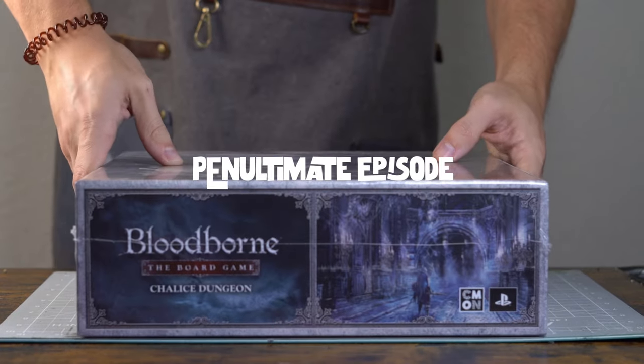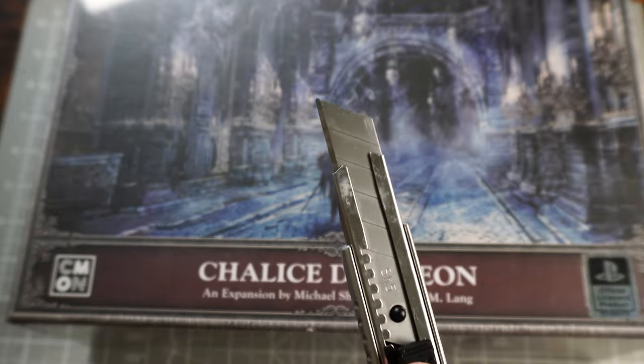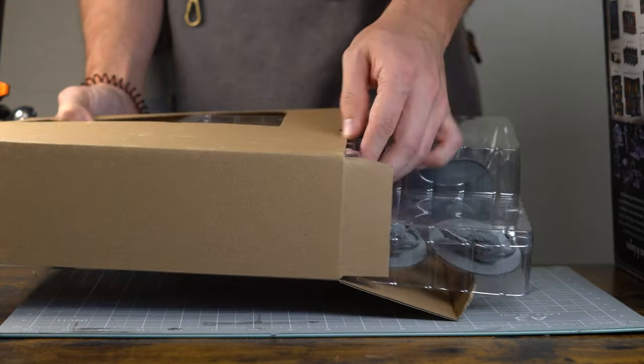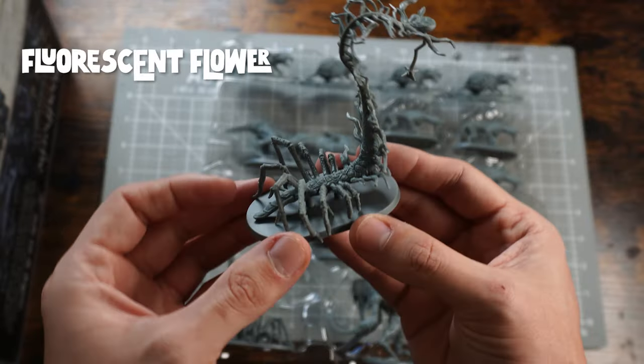Hello, welcome to the penultimate Bloodborne board game painting video for the Chalice Dungeon expansion. Last week we did the Beast Possessed Soul and this week we are going to be doing the Fluorescent Flower of Bergenwerth.